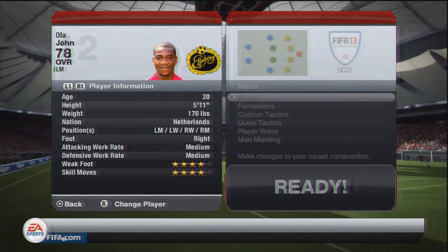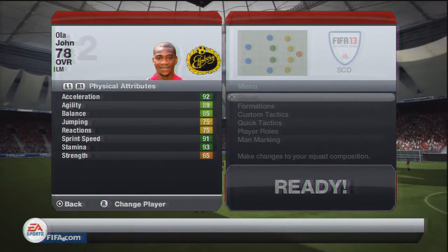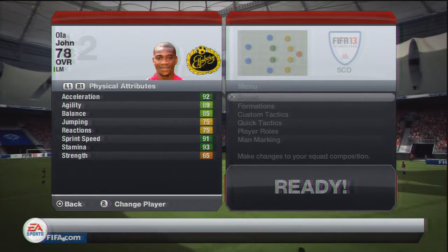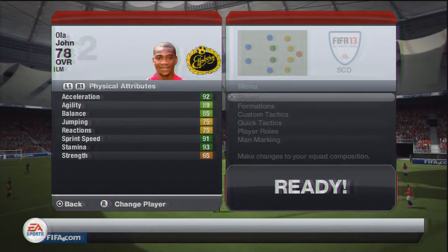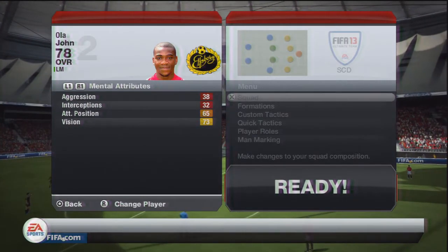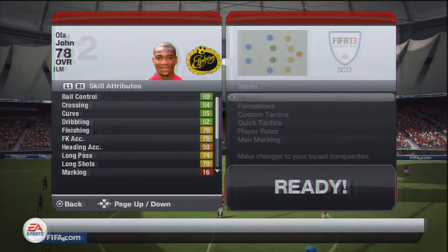League of BBVA Team of the Season is coming up. As you can see on the screen, he's got medium-medium work rates, and I was using him in a left wing position with four star skills and four star weak foot. The work rates aren't the best, but look at his physical attributes: 92 acceleration, 89 agility, 85 balance, 75 jump and 75 reactions, which isn't too bad either. Nothing too special on the skill attributes.